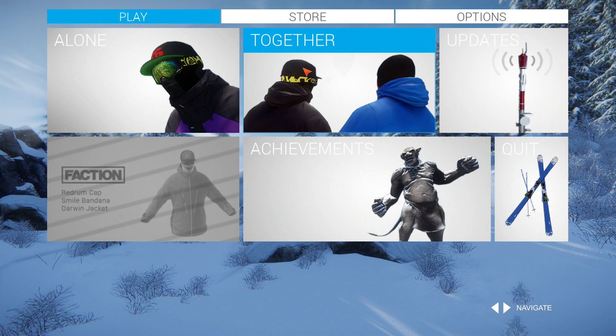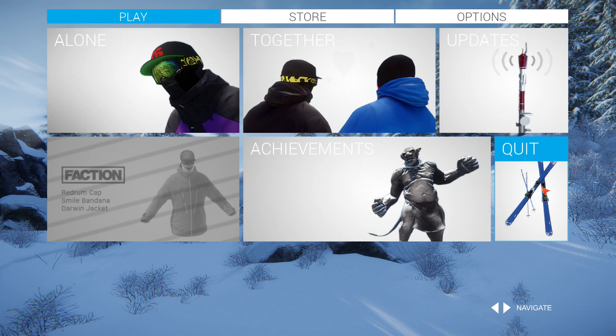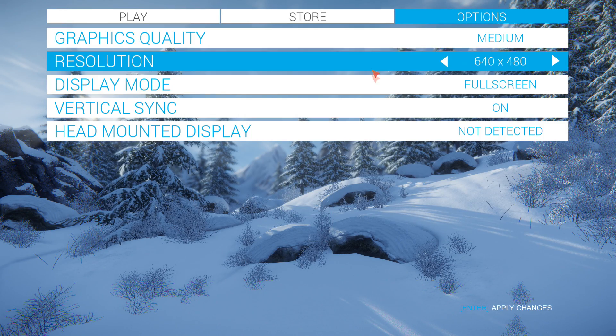As you'll immediately see when you start the game, we have completely redesigned the main menu. We now use a tile format for quick and easy navigation on both keyboard and gamepad. As there are still many features missing from the game, some tiles have been deactivated for now. We have also implemented an options menu with several visual and gameplay options, such as the ability to disable the in-game HUD.